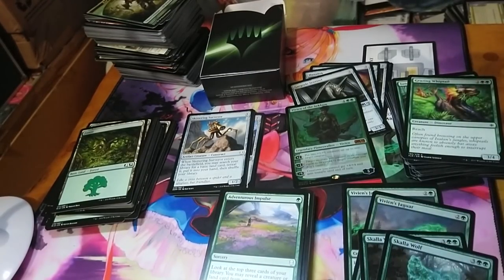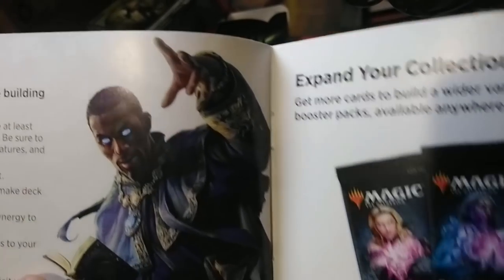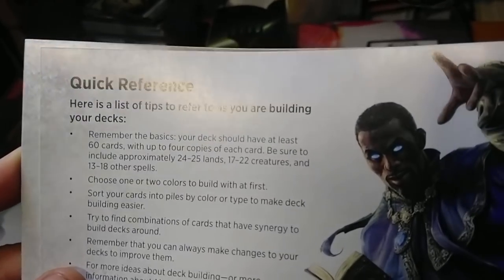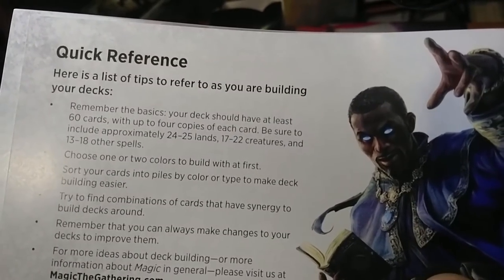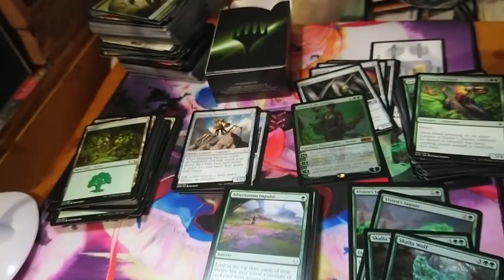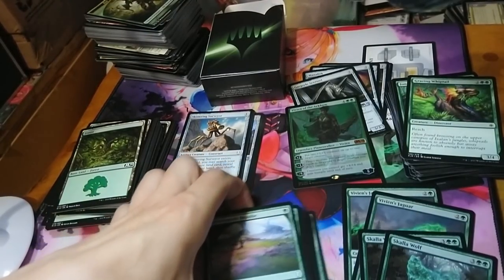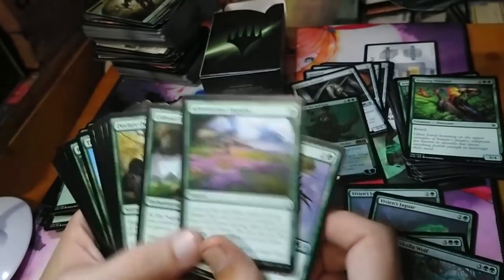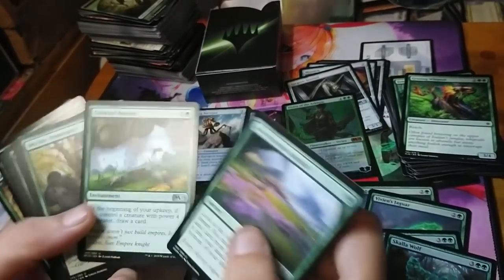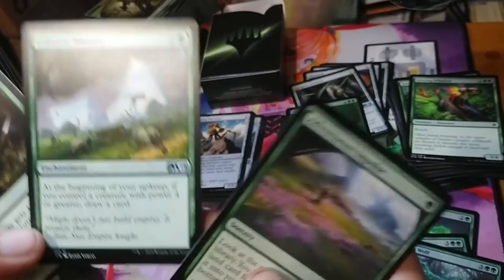We're looking at 24 to 25 lands, 17 to 22 creatures, and 13 to 18 other spells. Let's take a look at the non-creature spell options. Adventurous impulse lets you look at the top three cards and reveal a creature or land — that seems fine. Blanchwood armor boosts creatures — that's high on the list. I'm going to go through and pull out the cards that feel really good. Colossal majesty feels like a yes.